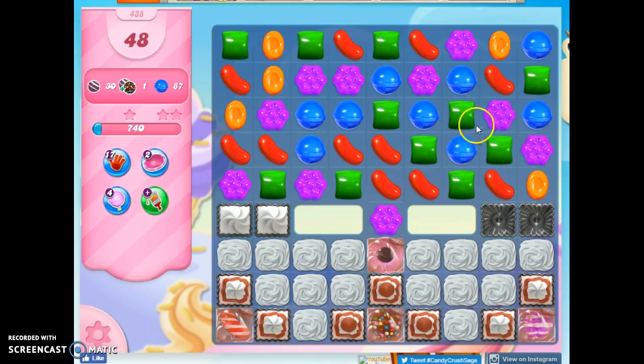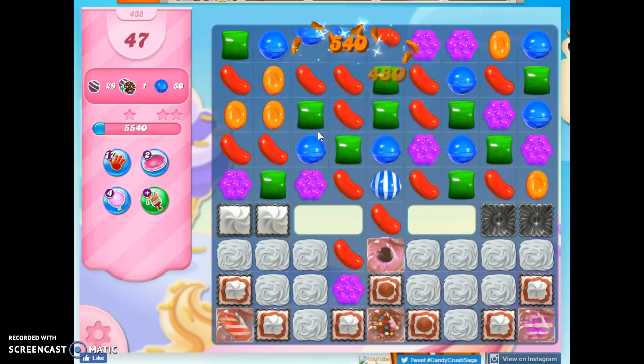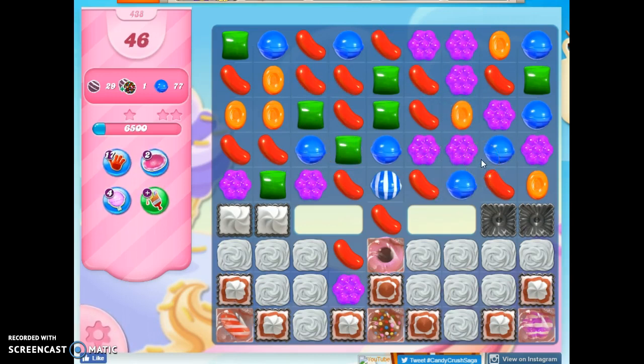I might get these blue to work together — not quite. Maybe the red? Let's see if I can get another red through here — that didn't work either. We just keep going until we find something that works out. At least I'm able to make some stripes that go down this way.